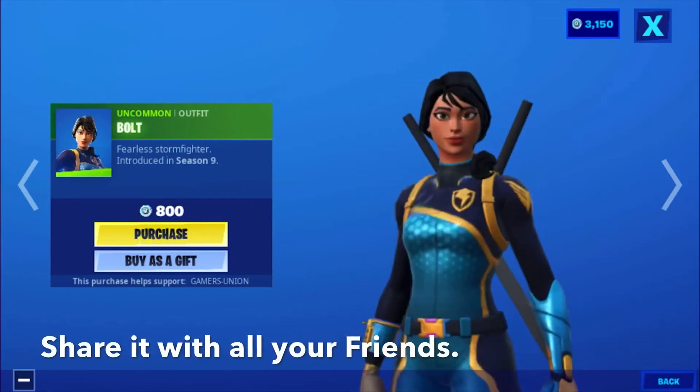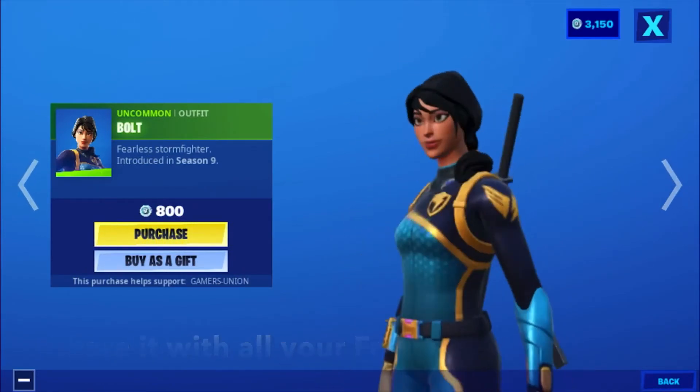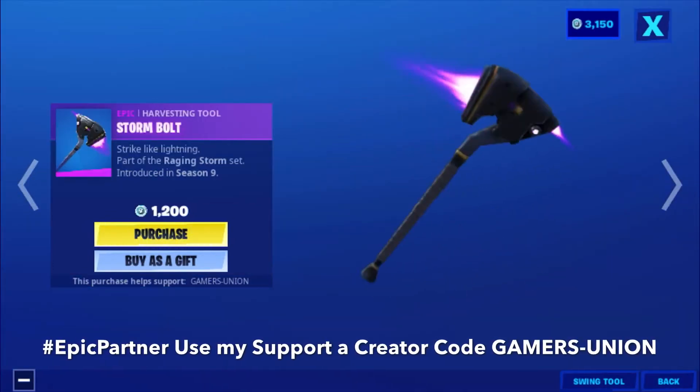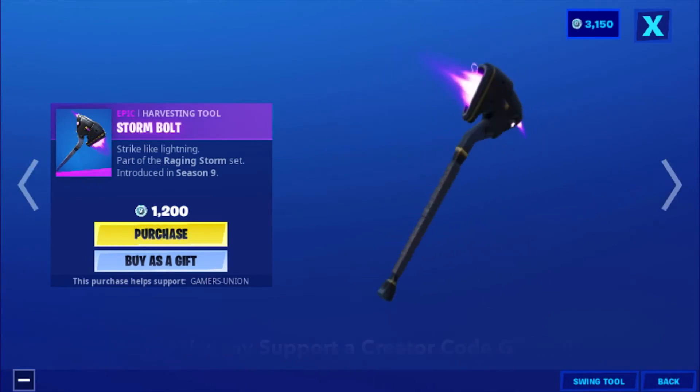Then we have the Uncommon Alpha Bolt — fearless Stormfire, introduced in Season 9, 800 V-Bucks. Then we have the Epic Heartseed Toad Storm — both strike like lightning, part of the Raging Storm set, introduced in Season 9, 1200 V-Bucks.